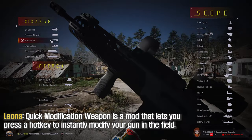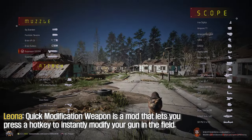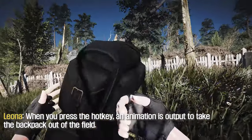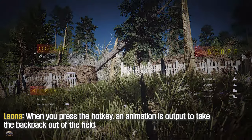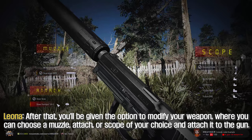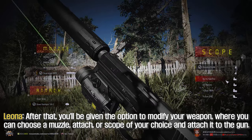Quick Modification Weapon is a mod that lets you press a hotkey to instantly modify your gun in the field. When you press the hotkey, an animation plays to take the backpack out in the field. After that, you'll be given the option to modify your weapon, where you can choose a muzzle attachment or scope of your choice and attach it to the gun.